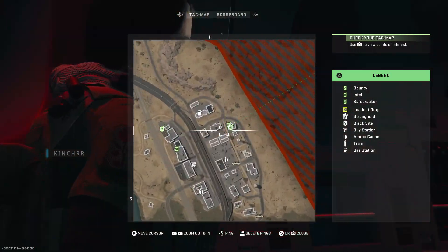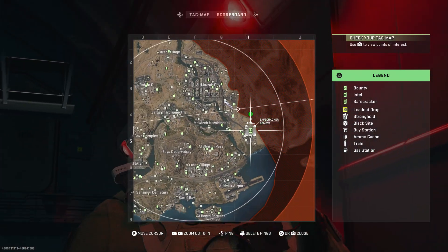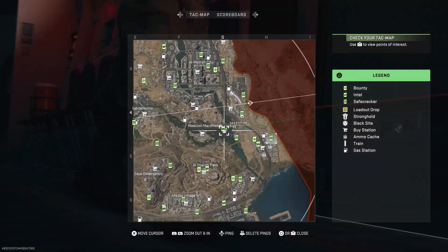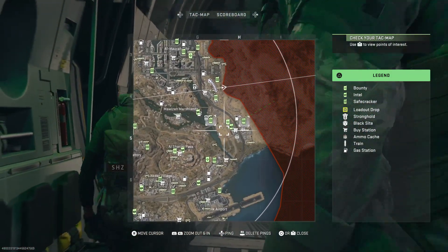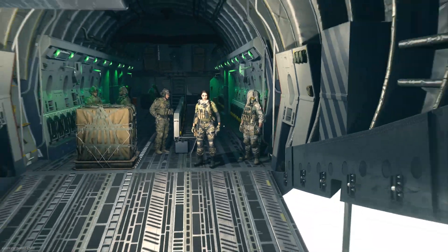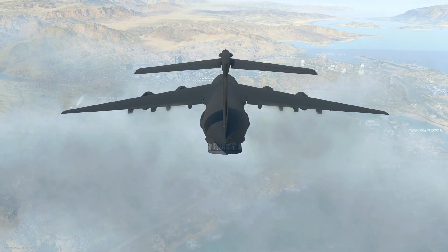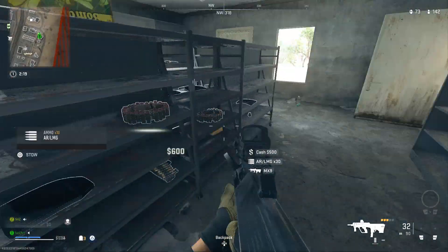Once you load into Warzone, open up your map and instantly look for the safe cracker missions. I found two right next to each other. Go around the map and do these contract missions. I recommend doing the intel and bounty contracts too, but start with the safe cracker — it will give you money that you can use to gain more XP.